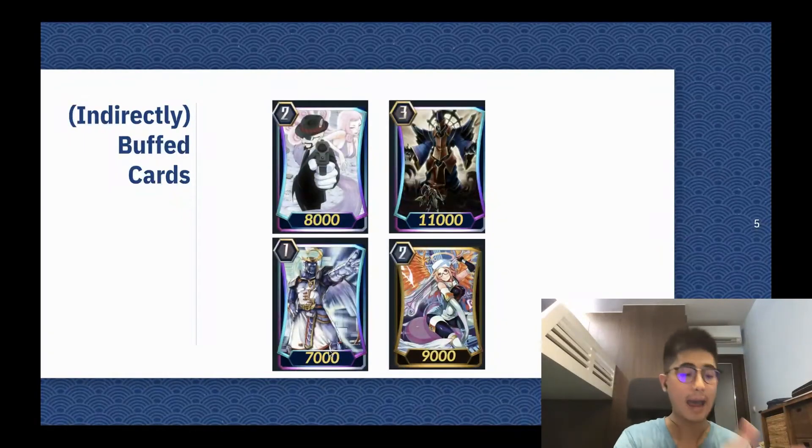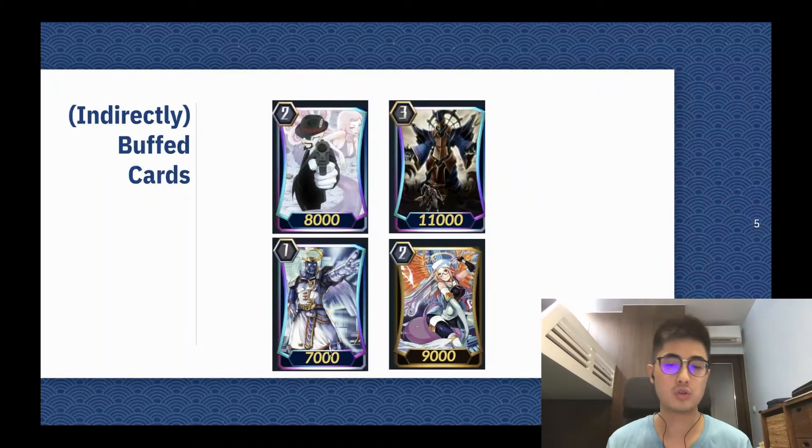Then we have Aphrodite on the bottom right. Aphrodite is an Angel Feather card — I do not believe it's released in global yet, but it will be released soon. Its skill is that at the damage zone, you can flip itself over and give your Vanguard plus 3k. Angel Feathers got indirectly buffed because of this change — it's easier to be at higher damage levels, giving you more resources to play with, more options for trading cards from the damage zone to hand, and a higher chance of this card being in the damage zone so you can use it more frequently.